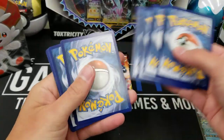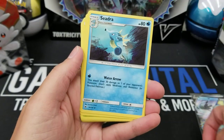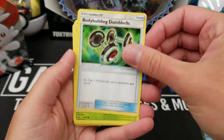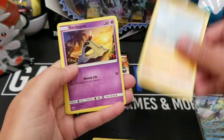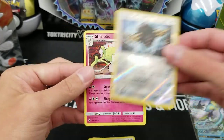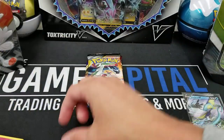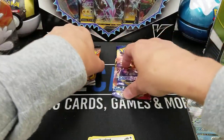Four to the front. We've got Lightning Energy, Gloom, Seedra, Bodybuilding Dumbbell, Caterpie, Meryl, Rhyhorn, Sandygast, Hoot Hoot, Bouffalant Reverse, and a Shaymin. Going to crack these other two tins first so I can make my piles by set better.